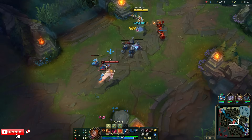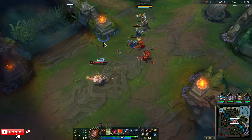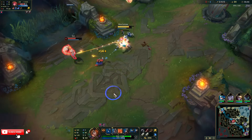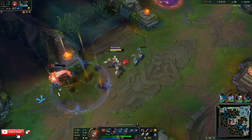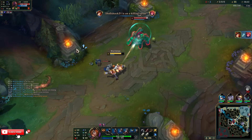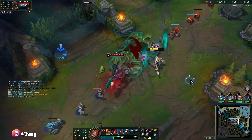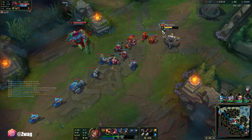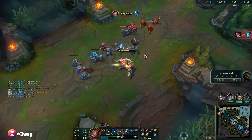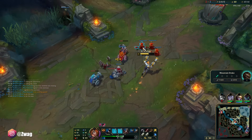Bloodthirster third is probably going to be best, because if I do get hit I'll have sustain. I couldn't get the bounce, but I might still get her because she's so aggressive. She's getting a gank. If I stand on top of him, it's pretty hard for him to land a Q. I'm just all-inning Zoe before she has the chance to poke me down by landing her E's and Q's.